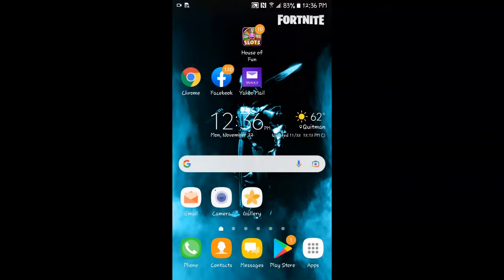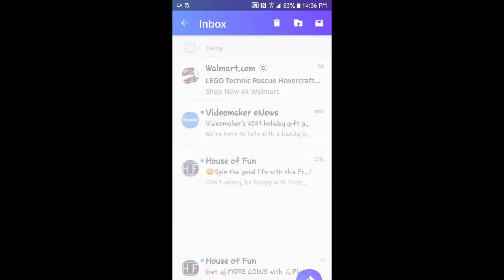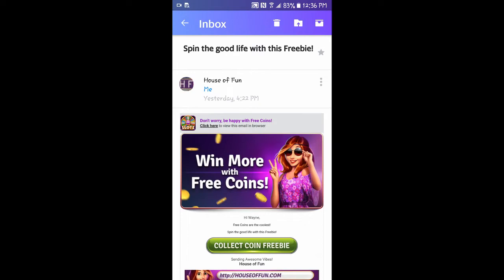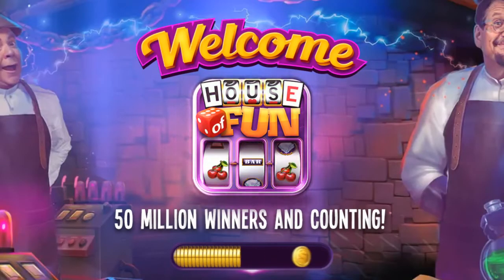If during the game you've logged into your Facebook account, House of Fun will send you emails of free coins. Open your email, click where it says House of Fun, then collect the coin freebie. What it'll do is open the game and give you free coins — I'll show you here.